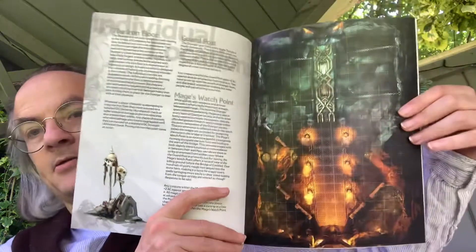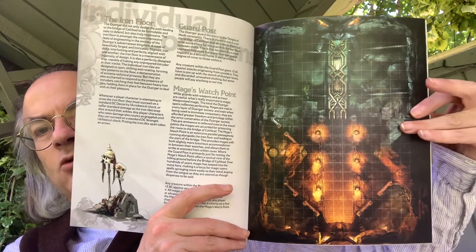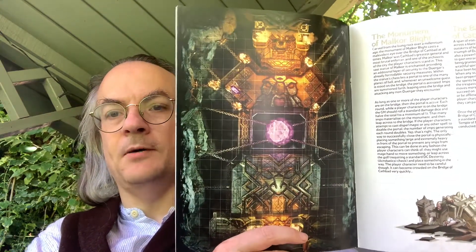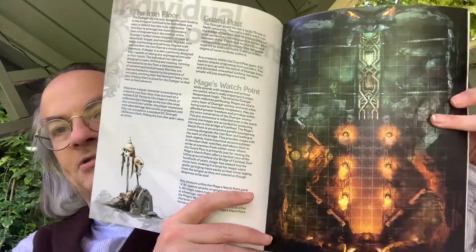In the middle of the booklet you've got the locations for the maps. It's quite dark, but you've got essentially the temple itself and the entrance leading up to it. It's quite a short encounter, but they're going to be big encounters I should imagine.